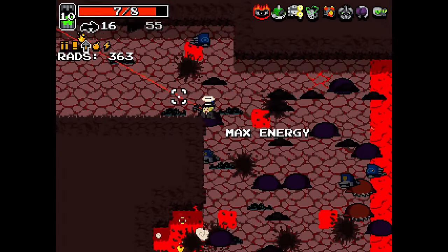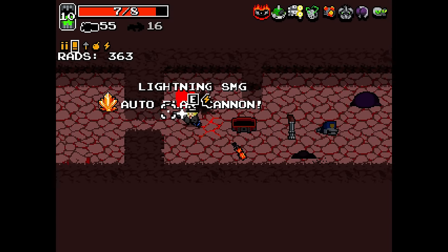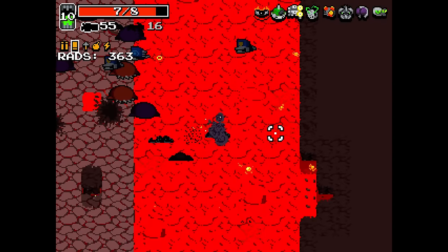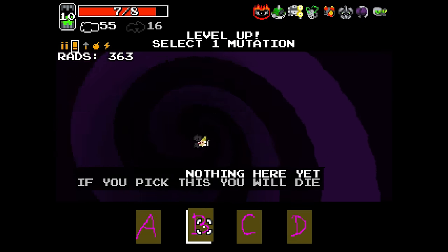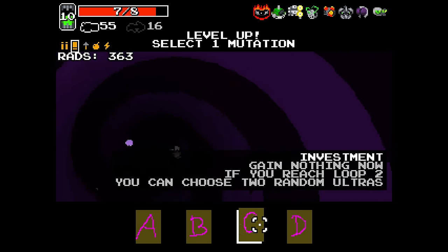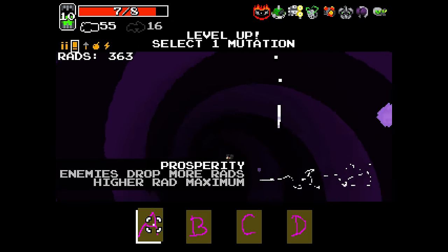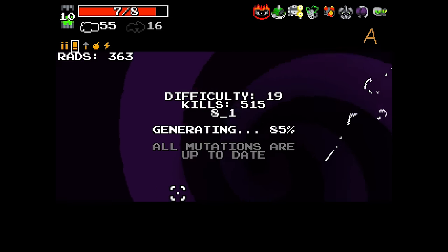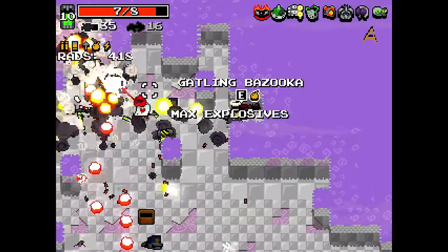Not bad at all. Was there anything worth taking? There was the auto flack - yeah that'll be good. I want to keep the auto crossbow. Lightning SMG's fine. So what have we got? Prosperity - enemies drop more rads, higher rad maximum. Investment gain - nothing. If you reach loop 2 you can choose 2 random ultras. Gold digger - significantly increased golden weapon fire rate. I like the prosperity - ultra weapons will be good and we can buy a lot of weapons we want.